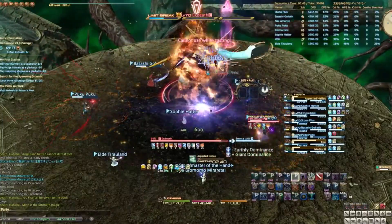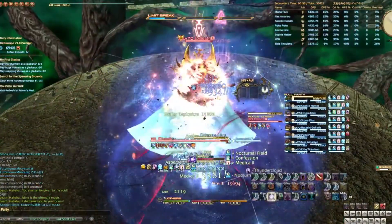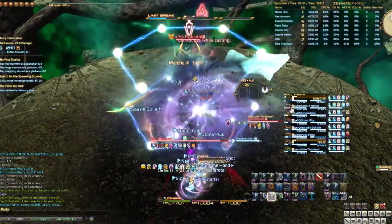After the tanks and healers explode, everyone will need to quickly stack together so that everyone can get topped off for White Hole. If you are not max HP for White Hole, you will get stoned, and everyone will be sad.